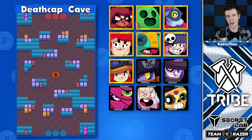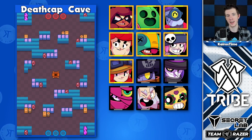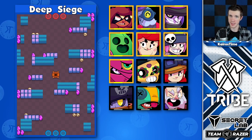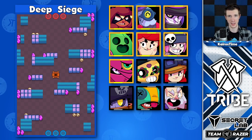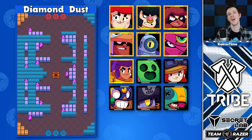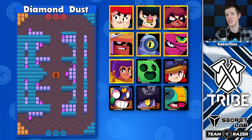Death Cap Cave is a very thrower-heavy map. Where it is a little more open than other thrower maps, the assassin of choice is Leon over Daryl or Mortis. Deep Siege is another thrower map where Mortis is actually the choice assassin, and the choice between Pam and Penny is very close on this map. Diamond Dust is a really great map for Bull, which also makes it great for Shelly to counter against him. Rico also works here because of the walls, and Bo can be a solid option if he has his star power.